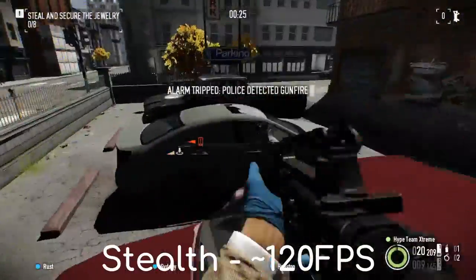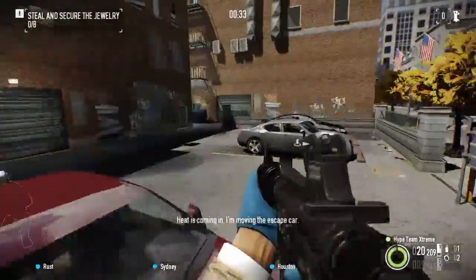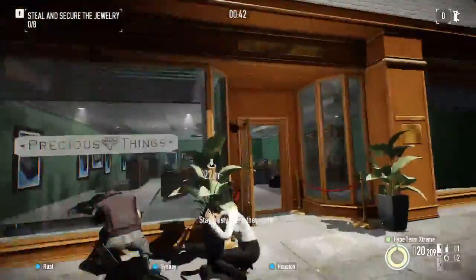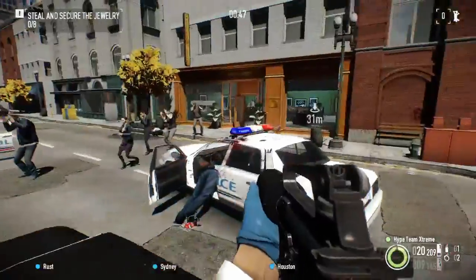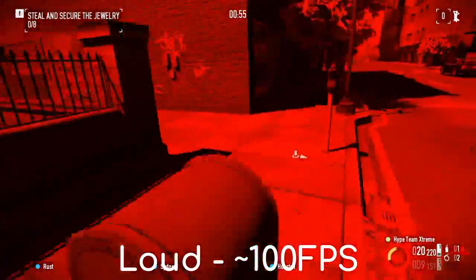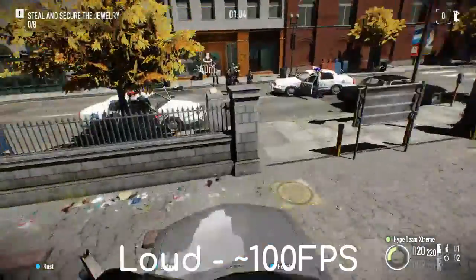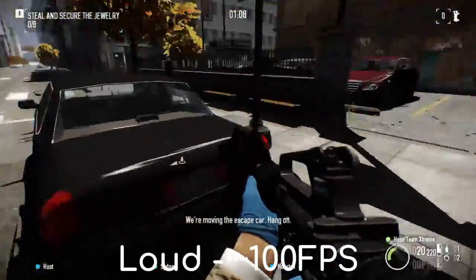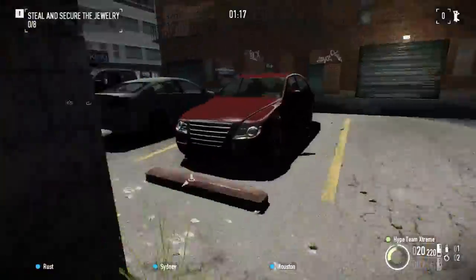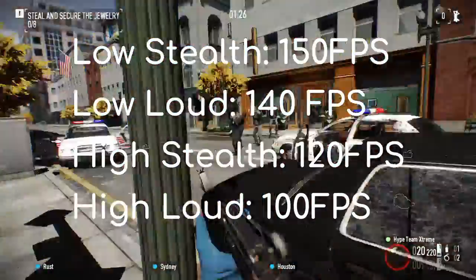My PC is AMD Ryzen 5 1600 with GTX 1060 overclocked. Of course I'm not overclocking it right now since Payday 2 isn't an intensive game, but I'm averaging around 100 FPS, so it's around a boost of 50 FPS which is amazing. That's quite a lot — 50 FPS. This will gradually improve the higher difficulty it is with more cops — this could even go to like a 60-70% boost in framerate, maybe even more.